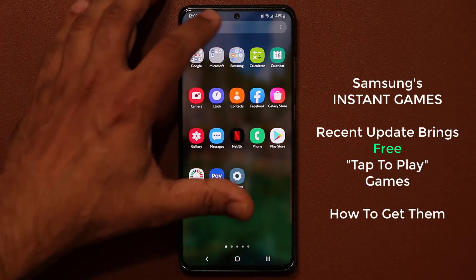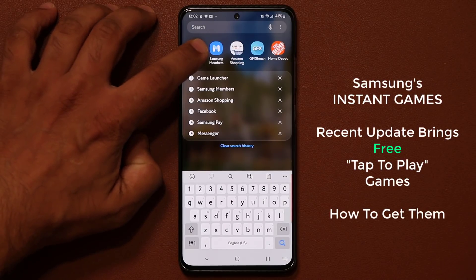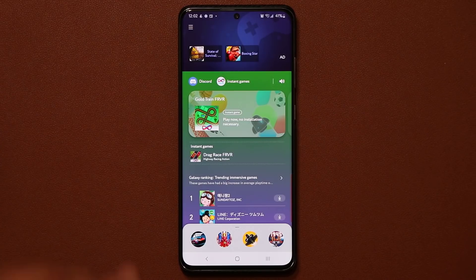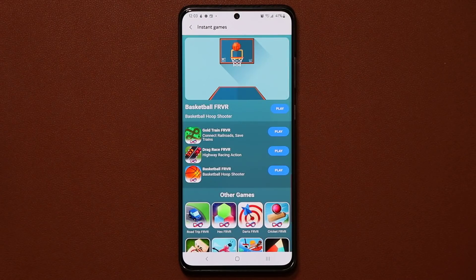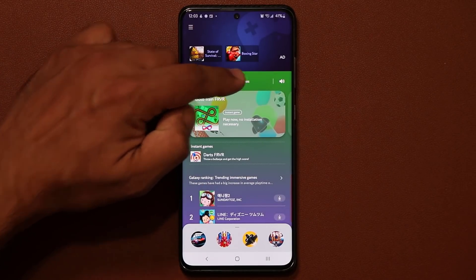I'm going to go into my Game Launcher application, which is part of Samsung devices — it's right here. Now with the latest update, we have the instant games feature right here that gives you a bunch of games to play that you can launch instantly. You don't have to install them. They all show up right here next to this instant games tab.